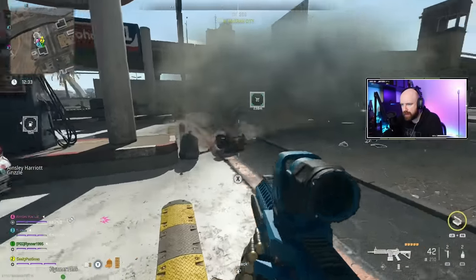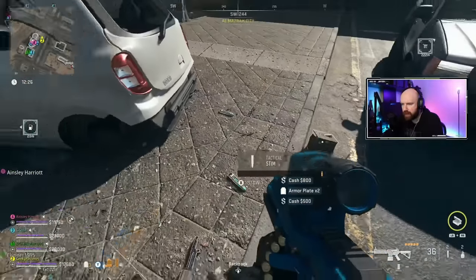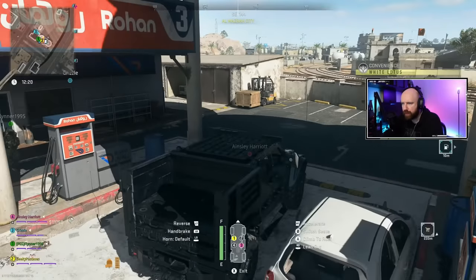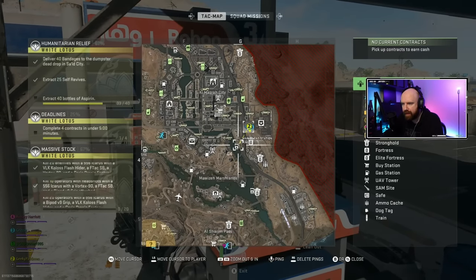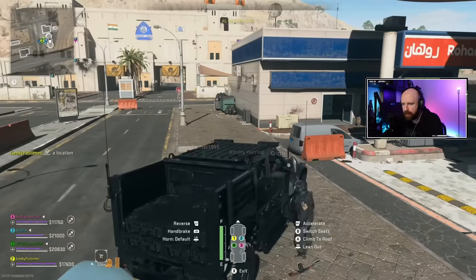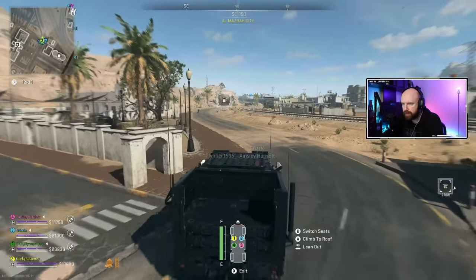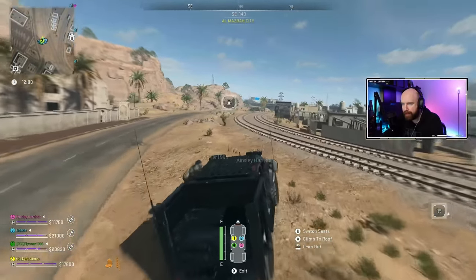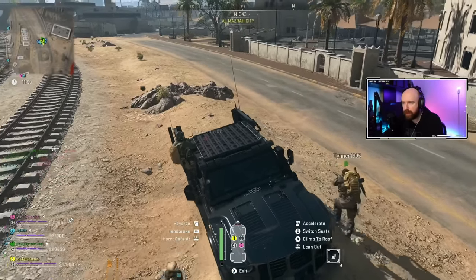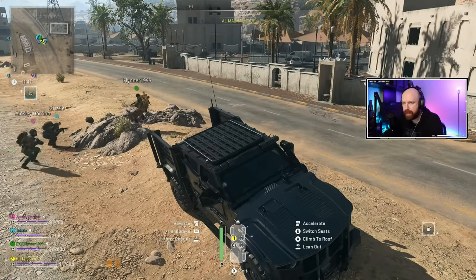The second mission, Convenience, can be done at the same time. It asks you to fuel and repair vehicles at five gas stations and then extract seven gas cans. As you're going to all the different locations for World Traveler, just stop at every gas station along the way. Kill all the enemies so they don't shoot your vehicle, then wait until the vehicle is completely refueled and repaired. Run into the gas station and you should find one or two gas cans. You'll need a large backpack or split them with a teammate, then head to an exfil to complete both missions.